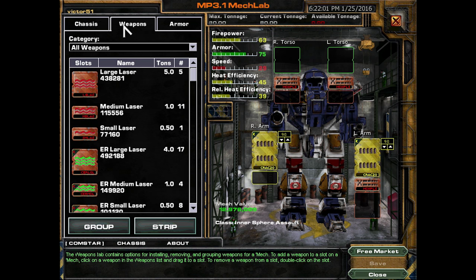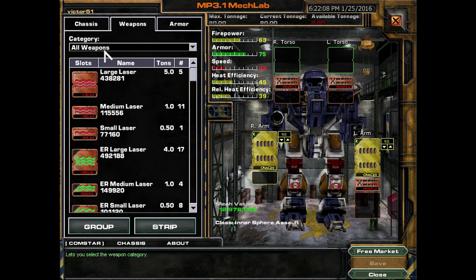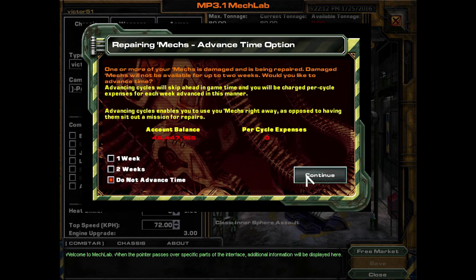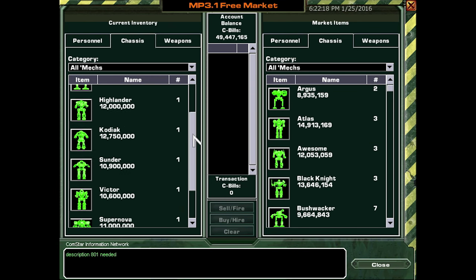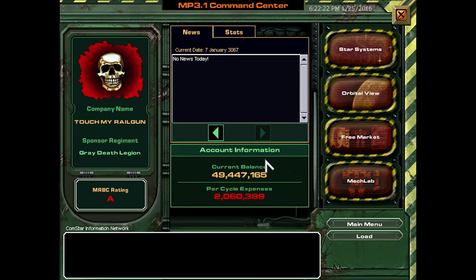I gave this Victor fucking two of those rotary AC cannons — that should be really powerful. And it's got the ER ball lasers because I don't know what else the fuck to do with those. So that should be pretty good. I also sold pretty much all of the rest of the mechs to add to my money, so I don't have anything left in terms of light mechs. I just got rid of them.